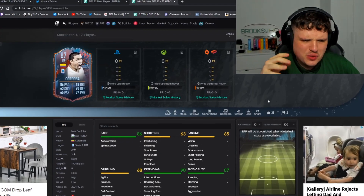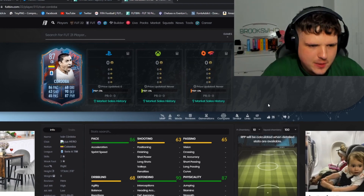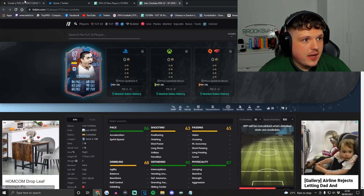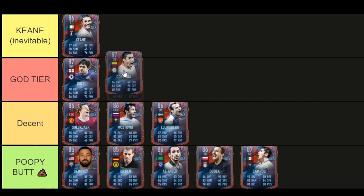Next up is Ivan Cordoba. This man was a beast for Inter Milan — one of the best Inter Milan centre-backs I've ever had to watch, including Lucio. High defensive work rate, low attacking work rate — he might be five foot eight, and I'm five foot eight and I'm a tank. He looks really, really good as a centre-back. If it's anything like this year, Ivan Cordoba is going to be incredible.